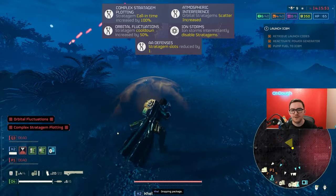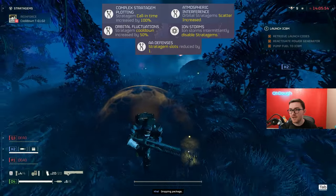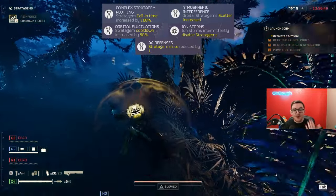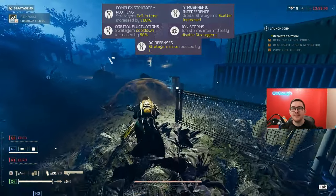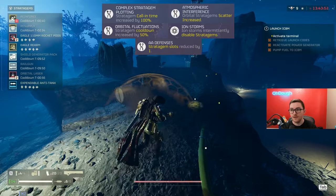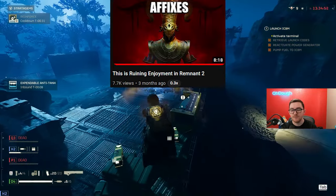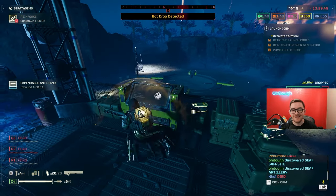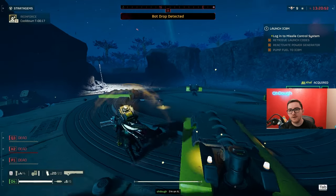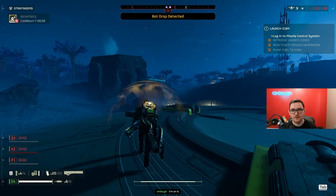Speaking of waiting — call-on time increased by 100%, complex stratagem plotting. This makes it so your drop ship now takes twice as long to land. And what I've noticed, even on Helldive in some cases, that doesn't really mean there's more enemies to face. Sometimes you're just waiting an extra two minutes and there's nothing to shoot at. So it's just wasting your time. I find that to be abysmally boring.